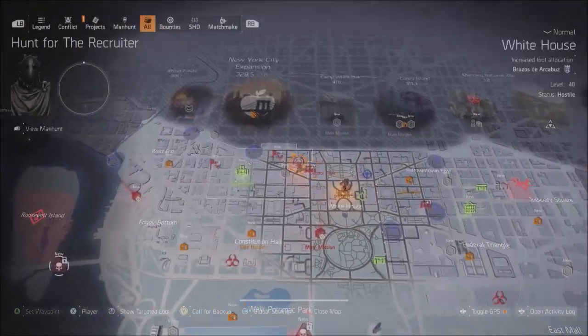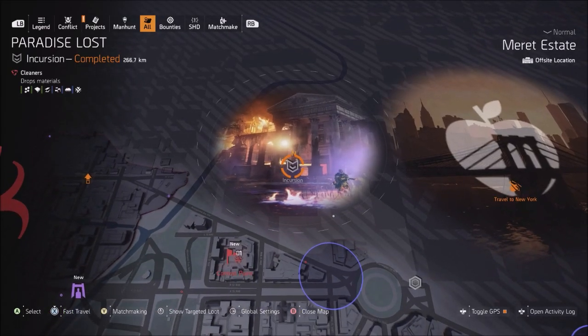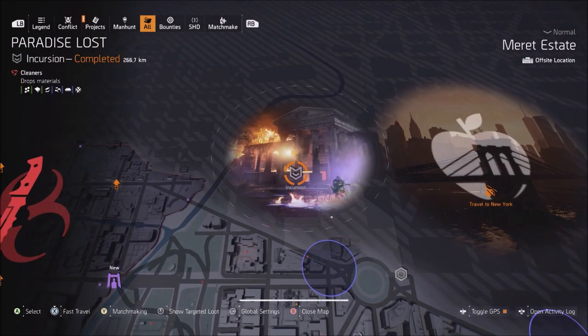You guys can get this by going over to the Mare Estate Incursion. This is the brand new four-player Paradise Lost Incursion, which you can have four of your friends joining. It is a cleaner-based incursion with a hunter slash cleaner boss who has a battle axe, and two targets at the very end — the agent and the cleaner.